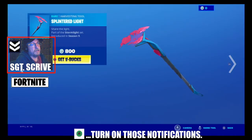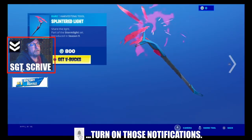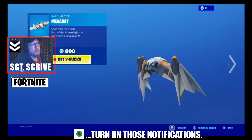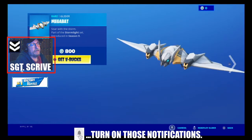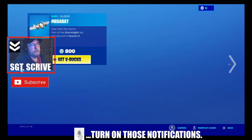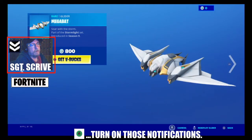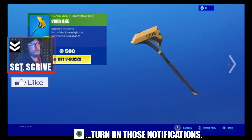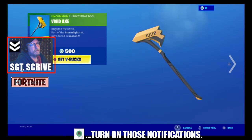And his back bling, Lumicore Green, so that lights up as well. You've then got the Splintered Light pickaxe, 300 V-Bucks. And then Megabat Glider, 300 V-Bucks. And then Vividax for $500.